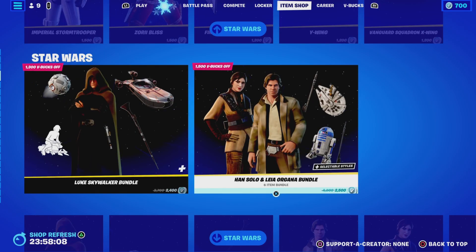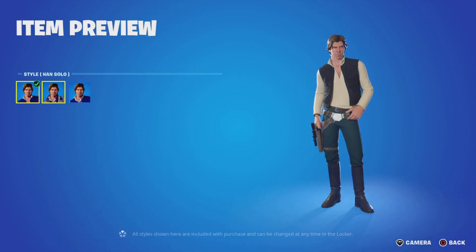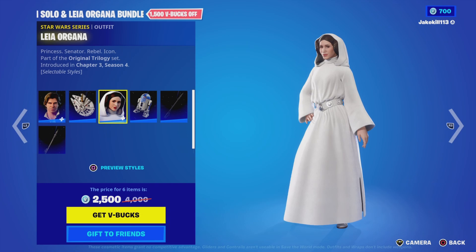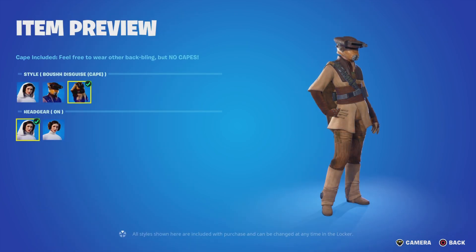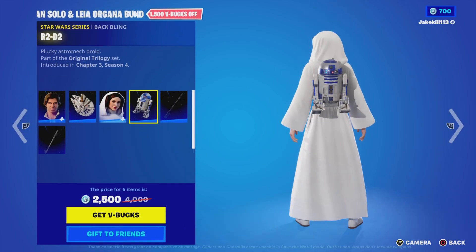We've got Han Solo and the original bundle with Han loaded with the back bling, duster and back bling. The name at Valken, I've got Leia with the new back bling, bushes disguise, the cape and the headgear on and off, with the back bling R2D2.